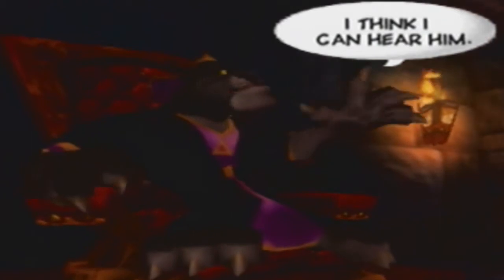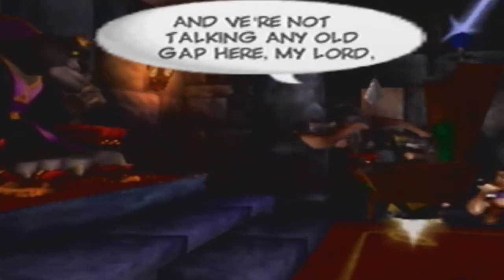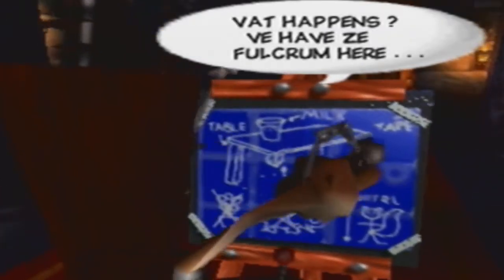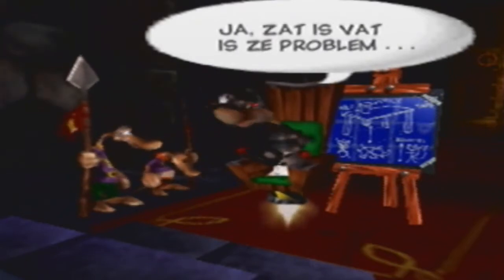What are you looking at? Nothing, sire. Good. I think I can hear him. I found it, here we come. Nice job. You'll never get a spot. I think I have found the problem. Now, we have here — if you look — the table. If you analyze the table closely, as I have done, most particularly, you will see that there is a gap. And we are not talking any old gap here, my lord. It is a sizable one. Milk goes here — what happens? We have the fulcrum here, the milk here. The weight problem, not good. Milk falls off because of a gap.